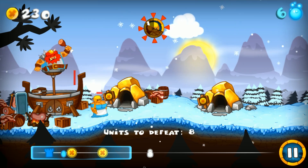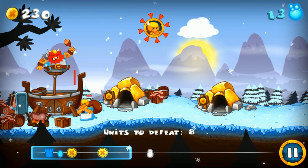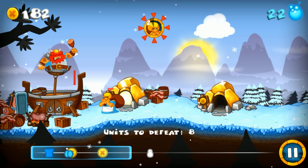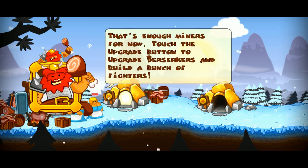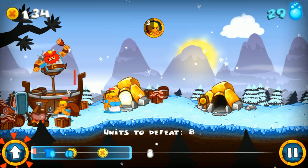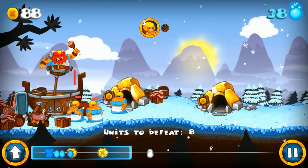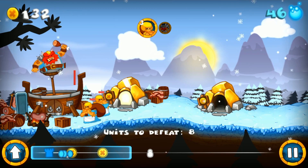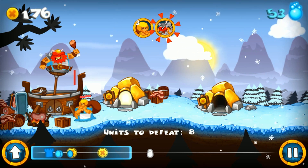Alright, the miner button — wow, that is intense. So they only go... I'm just gonna keep buying a bunch of these guys. That's enough miners for now. Touch the upgrade button to upgrade berserkers and build a bunch of fighters. Touch again to buy — done. There's a little cooldown on this. This is very RTS at the moment; it's actually giving me a very Warcraft 3 vibe.